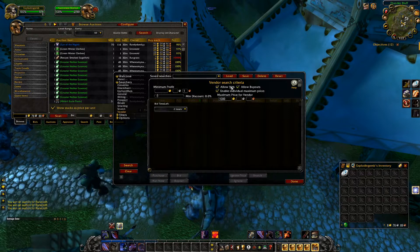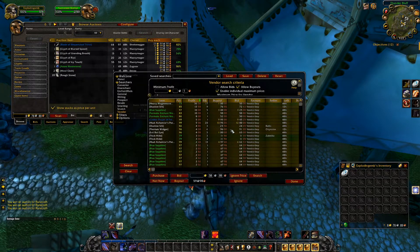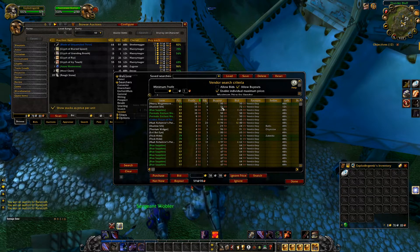Firstly, what you're going to want to do is make sure that 'allow buyouts' is selected and 'allow bids' is unselected. Then click search. That will bring you to this list, which will show you all of the items that currently have a buyout price that is cheaper than the vendor price.